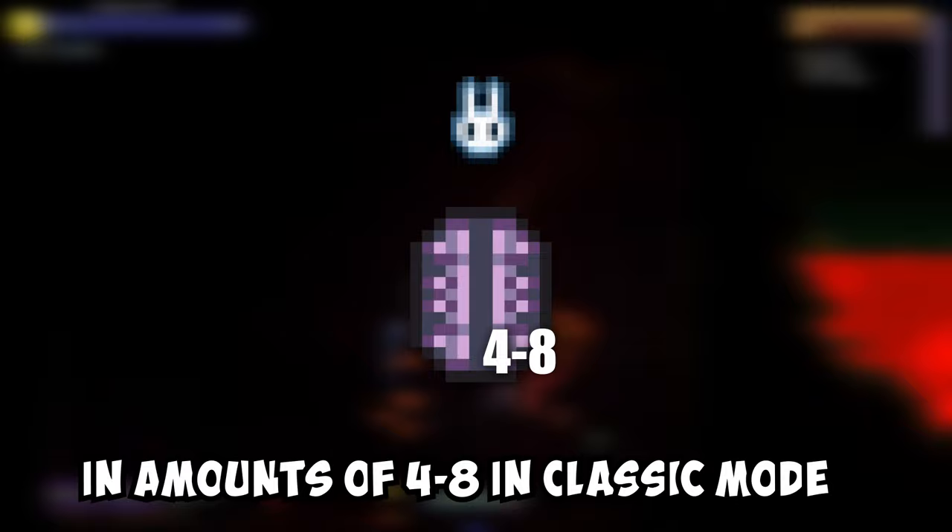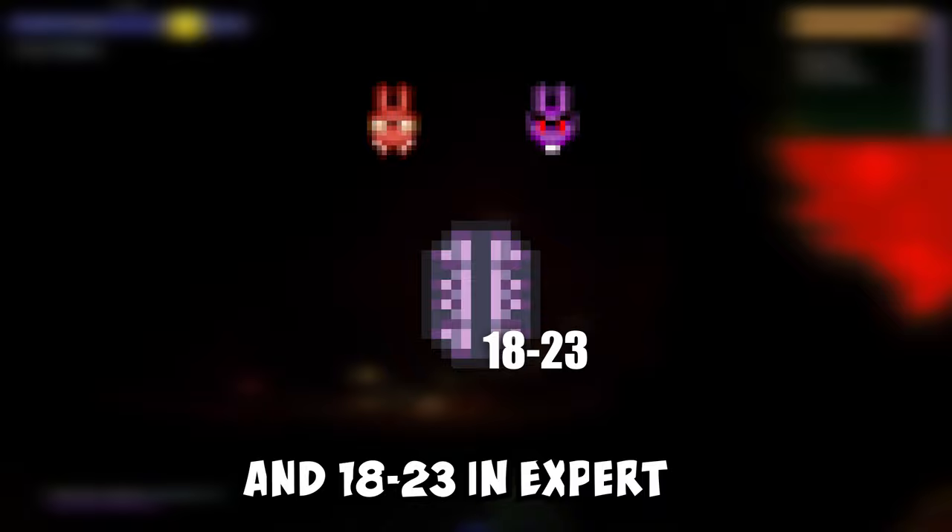You also need to kill a golem, which drops beetle husks — 4 to 8 in classic mode, and 18 to 23 in expert and master mode.